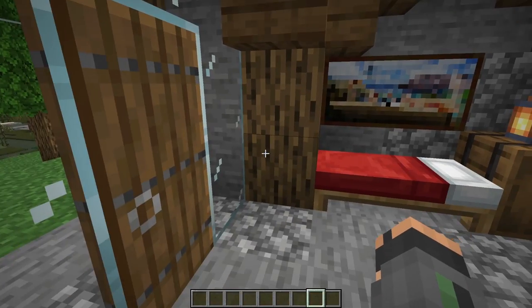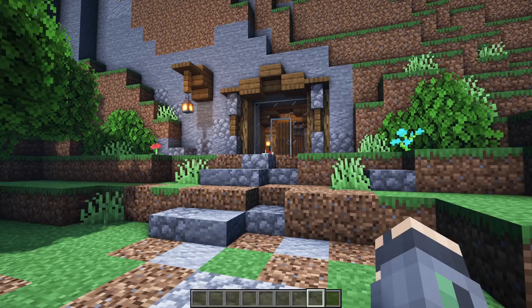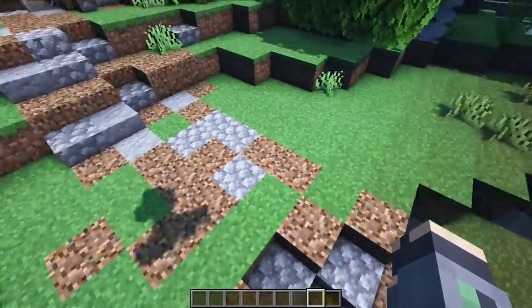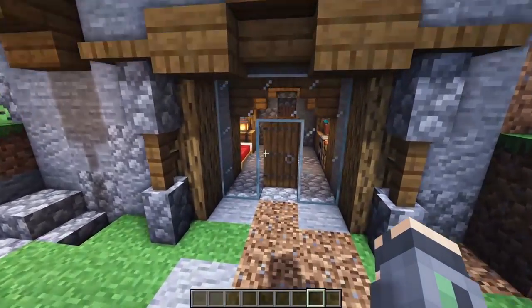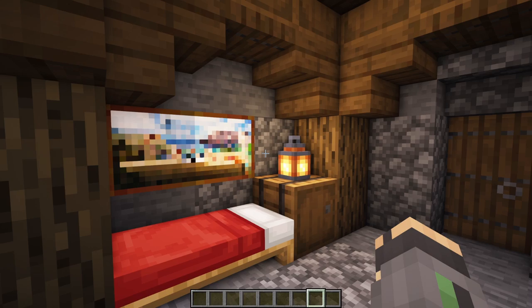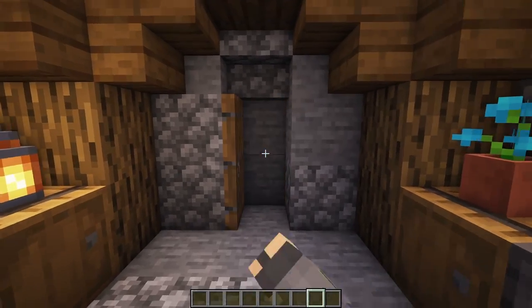What do you guys think? Super cool, right? Let me do a little bit of detail work on the outside just to dress this up a little bit. Just a little bit of coarse dirt, some slabs going down to a little bit of a path. It's so simple just to recreate something like this in your first couple of days. So let me know what you guys think — this is so much fun to make. I love these small compact day one starter mountain houses, they're so easy to make.